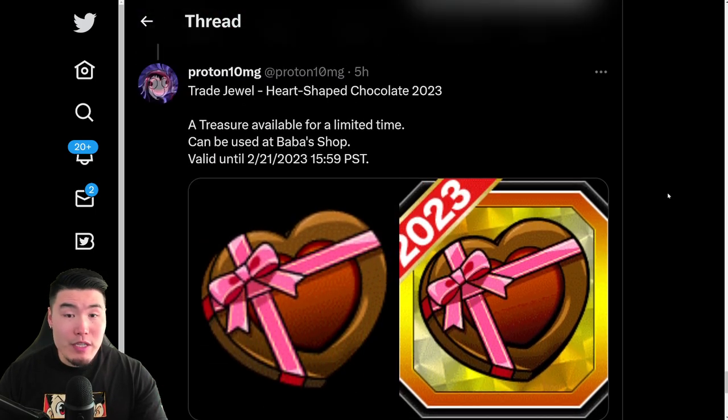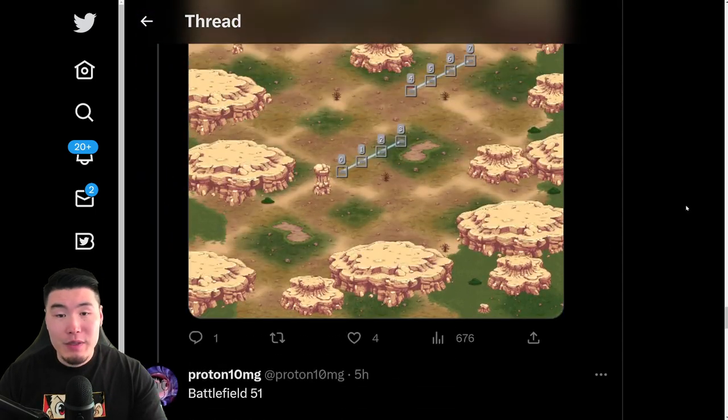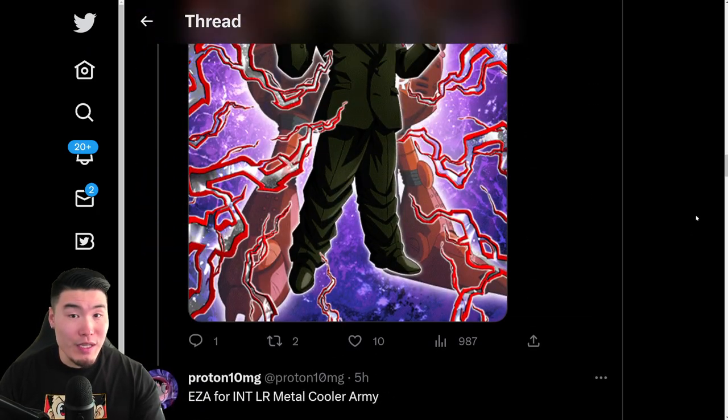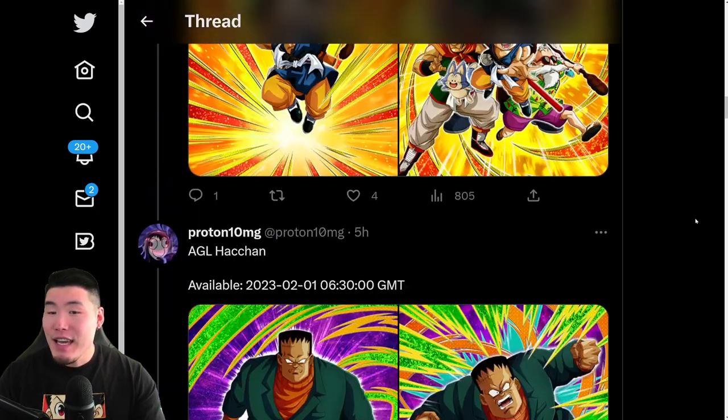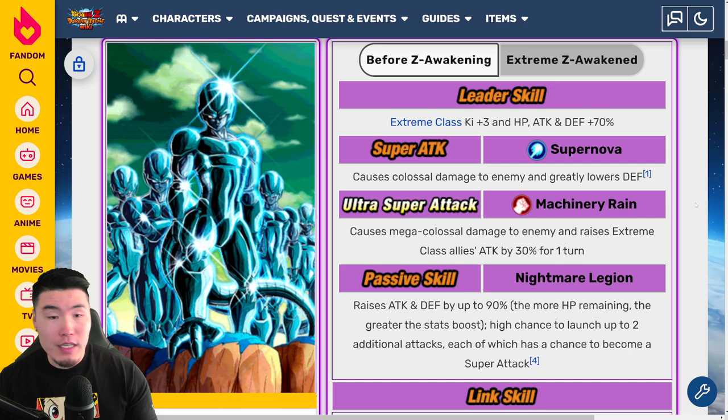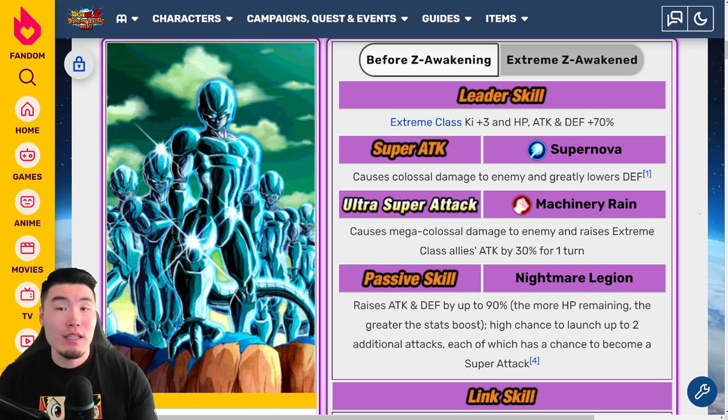And it looks like that's pretty much it. Yeah, that was the full data download, guys. Those are the most important things we got from this data download. And like I said, we are going to quickly go through the Metal Cooler Extreme Z Awakening details before we get out of here.